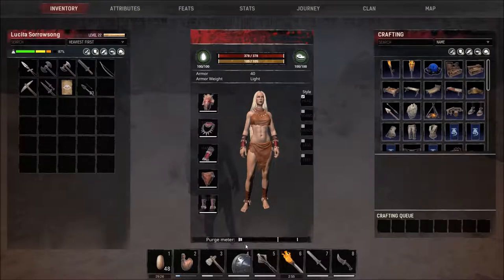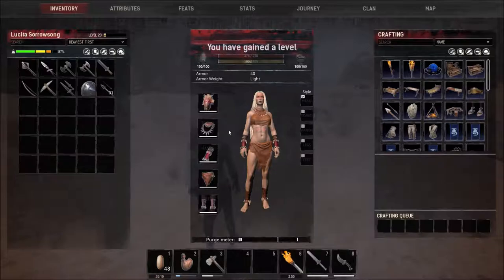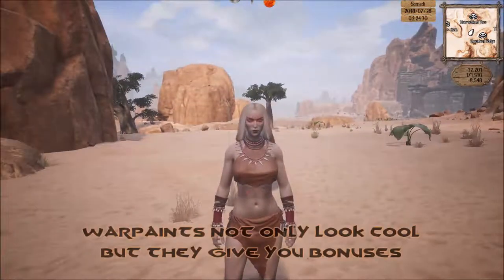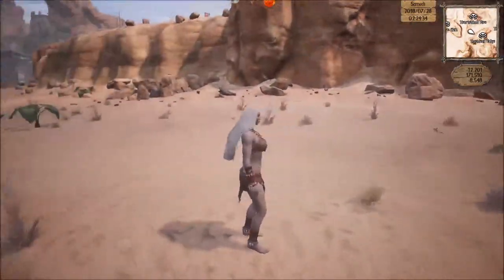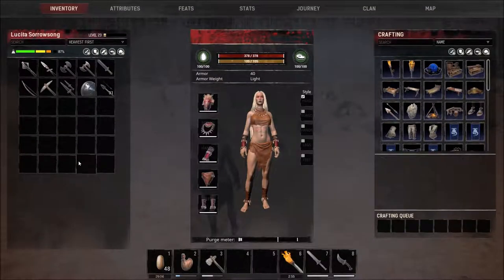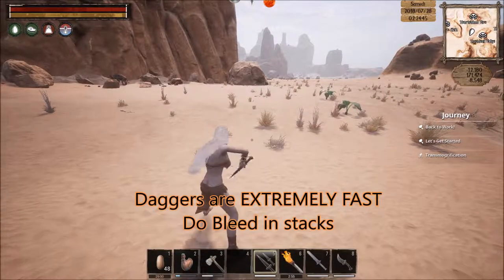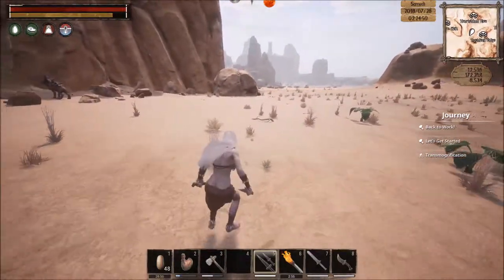That takes care of the sword and board combos with the shield. I'm going to put on this Defari Warpaint because it's great. If you ever see one of those Defari Warpaints, make sure you put it on — not only does it look good, it gives you bonuses to your strength and stuff. Now, up next is a kind of a weird one — the daggers. The daggers have a lot of mobility and the bleed effect.